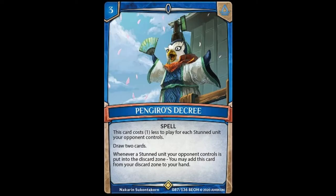Now on to the super rares. We have Pinguero's Decree, a 3-cost spell that reads: this card costs 1 less to play for each stun unit your opponent controls. Draw 2 cards. Whenever a stun unit your opponent controls is put into the discard zone, you may add this card from your discard zone to your hand. This card is really cool — it can essentially be 0 cost, which is nuts. It's a free draw 2, a free plus 1, and it keeps coming back. Fantastic. You probably only need to play one, but multiples are fine if you're going full stun route. Tux can pretty much make this card free by soul bursting and stunning all of your opponent's units.